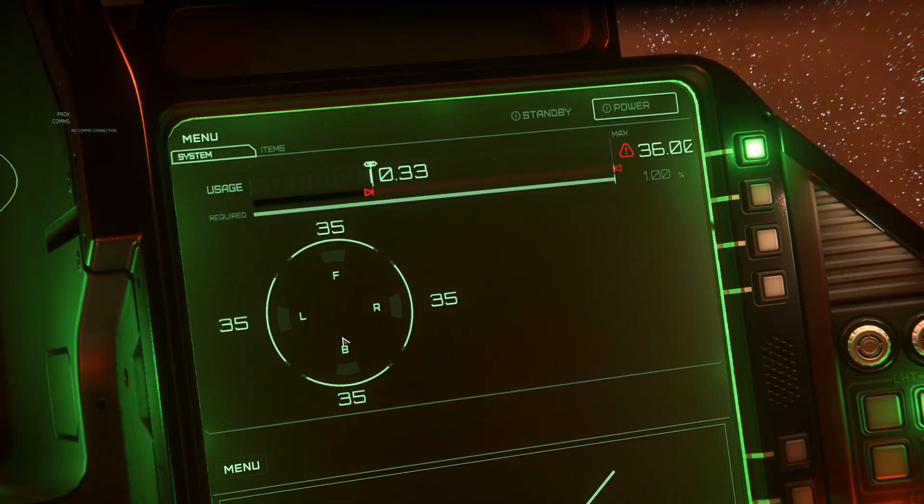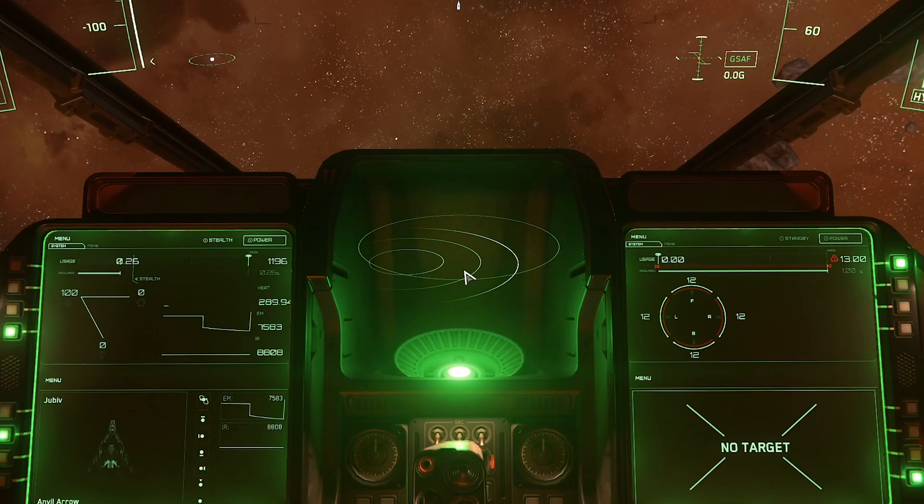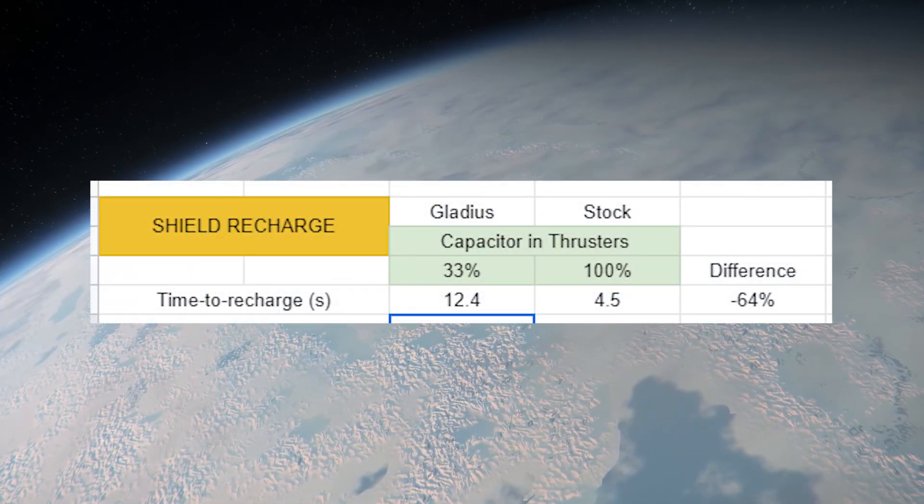Shields in 3.14 work much like they did previously, except many of the complicated regeneration mechanics have been removed. Allocating power to shields increases shield regeneration after they have been damaged. Our testing showed that switching from even power distribution to full shields resulted in a 175% increase in recharge rate.